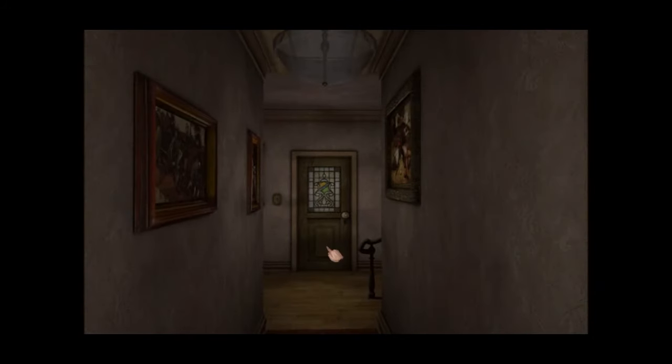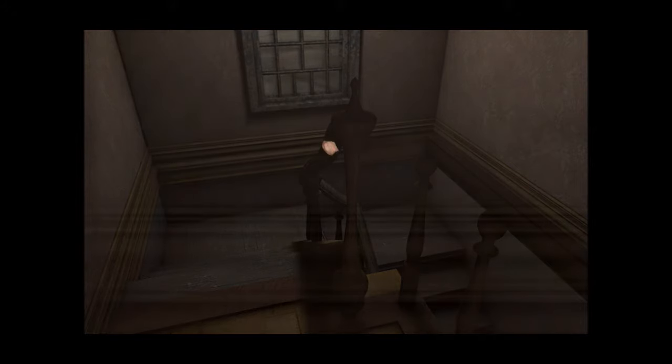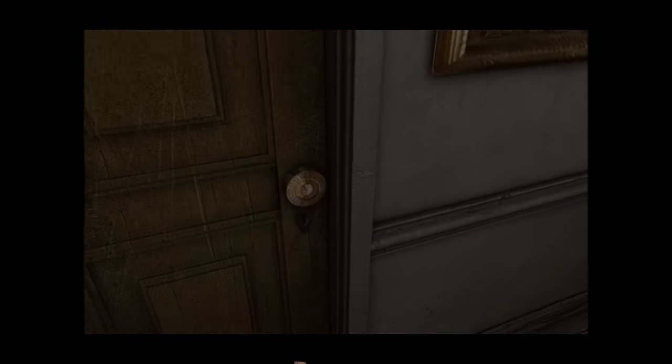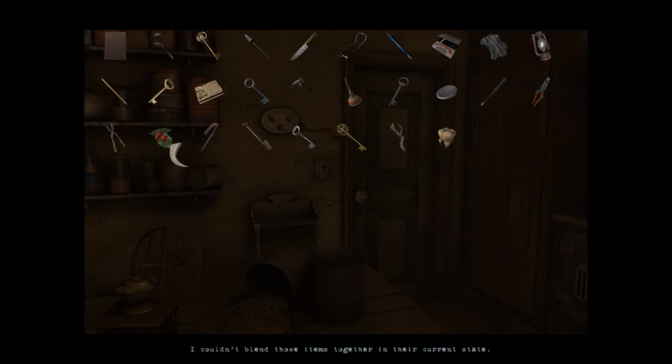So now we go downstairs. We're making the amulet — that's what we're doing. It couldn't blend those items together in their current state.